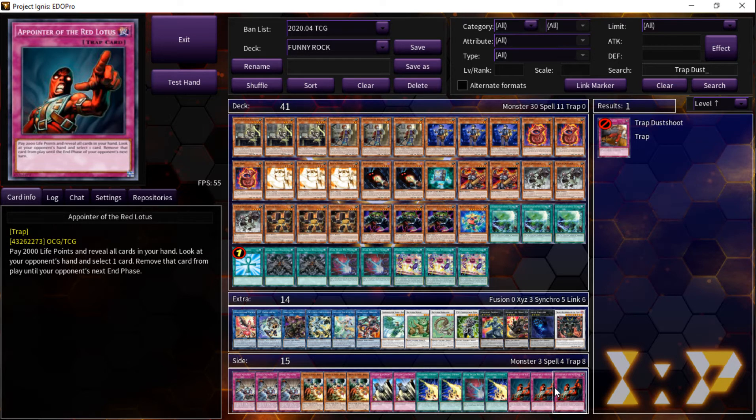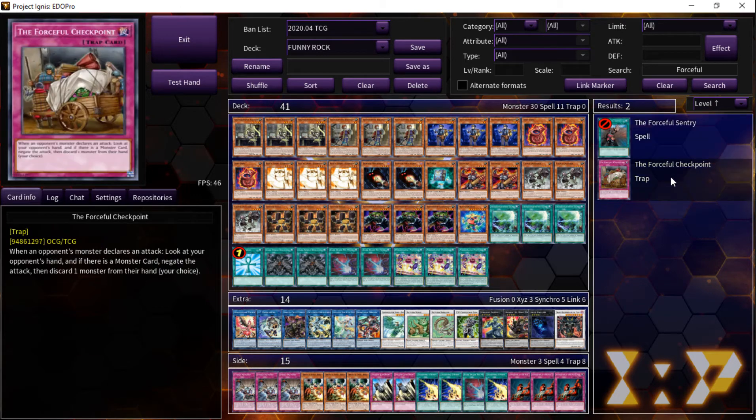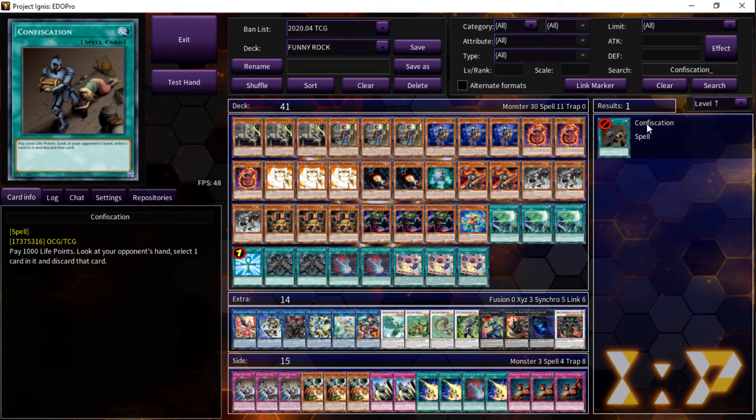We've seen this with many other cards — it's not just Trap Dust Shoot. One of the most powerful cards in the game was Forceful Sentry, and there have been other cards that do the same thing. It's also important to keep in mind that Confiscation does essentially the same thing: it reveals information about your opponent's hand and you discard a card rather than just banishing it until the end phase. Even though that trap is very slow, information is now more important than it's ever been. If you have information, you can play around your opponent so much more easily, and I think that's something Konami has realized with these cards in the past.